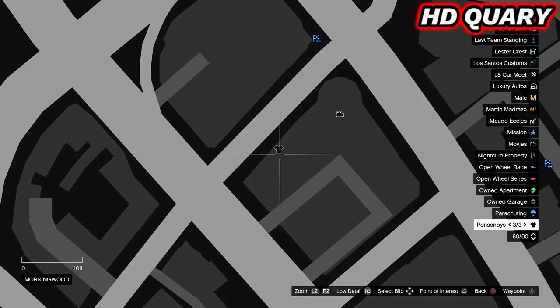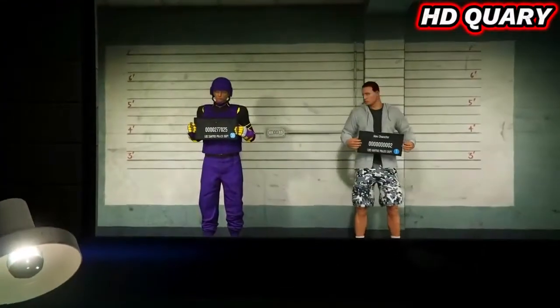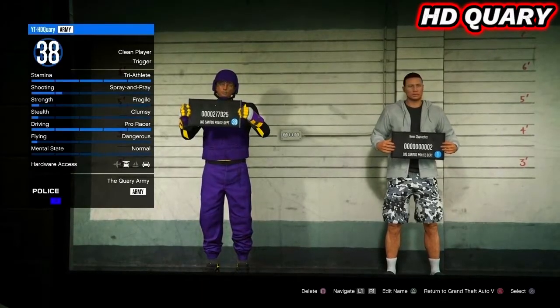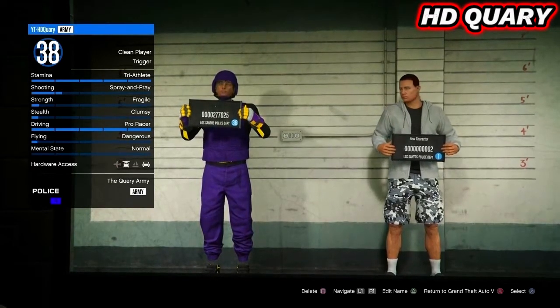Go to Online and select Swap Character. Make sure your male character is in the first slot, as if it isn't, this won't work. Make a female character in the second slot, then load into Online.